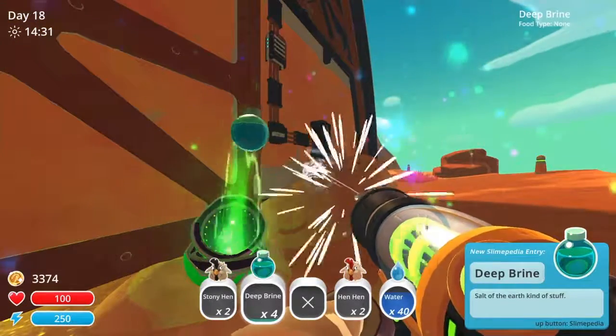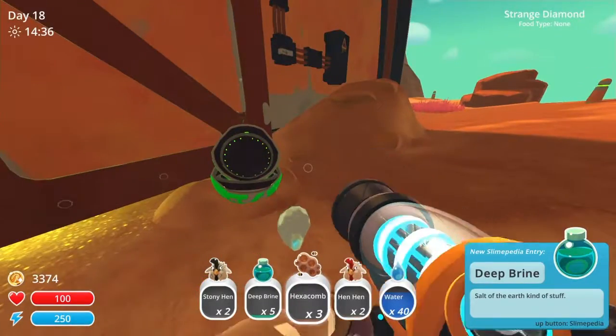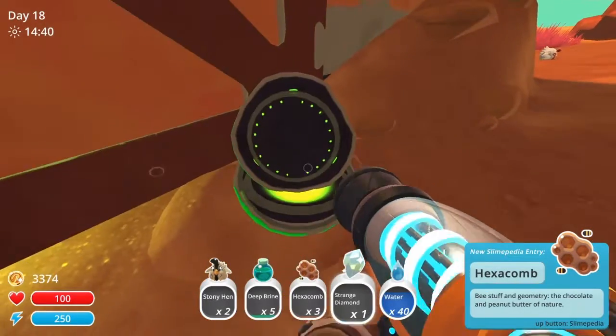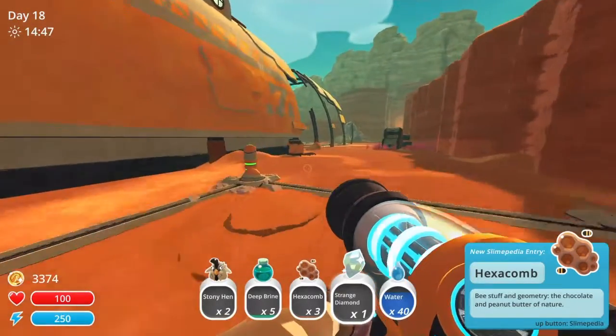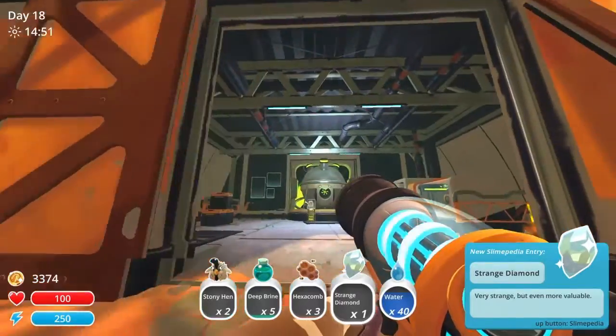Deep brine — salt of the earth kind of stuff. Hexacomb. Oh, it's giving me more stuff. Hexacomb. Strange diamond. Chocolate peanut butter of nature. So all these just go in the thing. I got a strange diamond — but even more valuable.